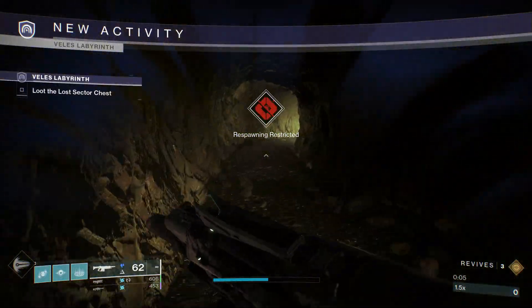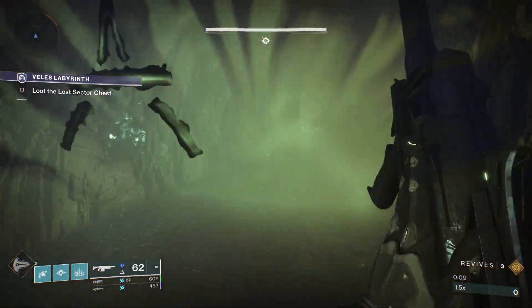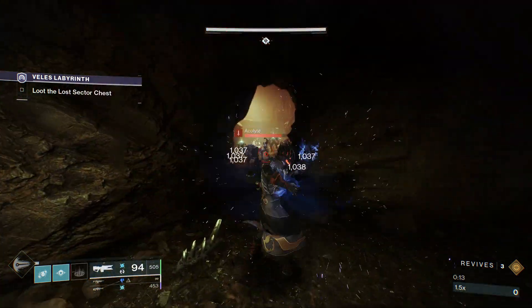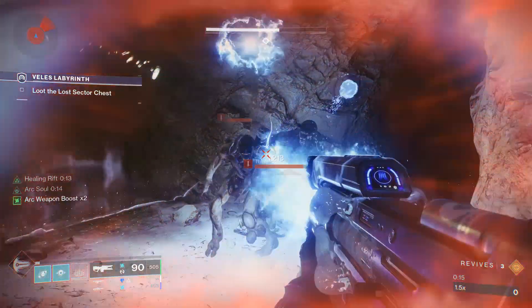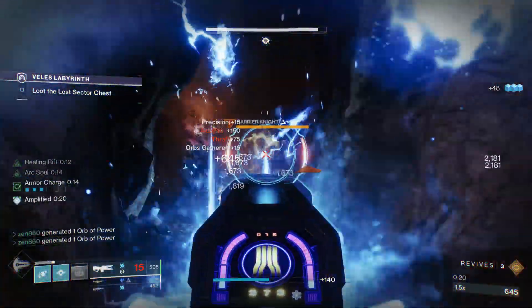Hopping right into the Lost Sector. This first section is so difficult because you need to press four buttons and they spawn in random locations. It is RNG, so that can be quite annoying, but once you get the hang of the locations it becomes very, very easy.